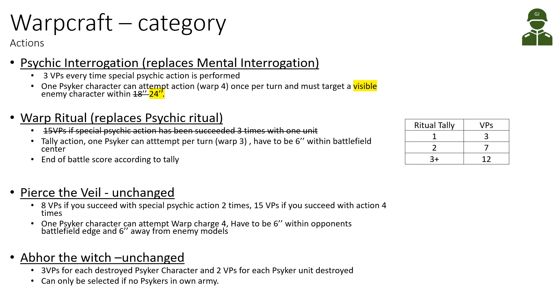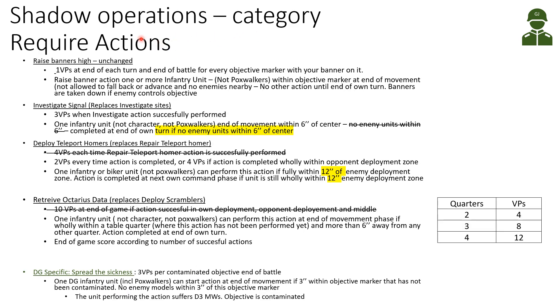In the Shadow Operations category, Raise the Banners High is unchanged from 2020. You score one victory point at the end of each turn and at the end of battle for every objective marker where you've placed a banner using the raise banner action. One or more infantry units - not Poxwalkers for Death Guard - perform this at the end of the movement phase with no enemies nearby and no other actions that turn. Banners are removed if the enemy controls objectives.